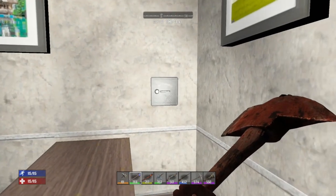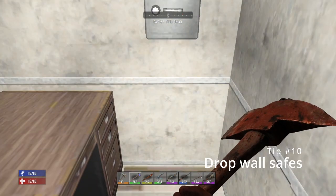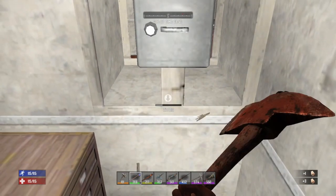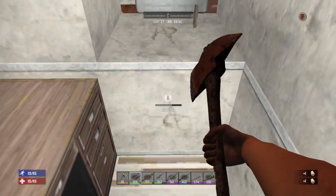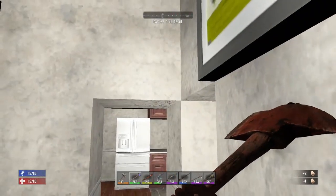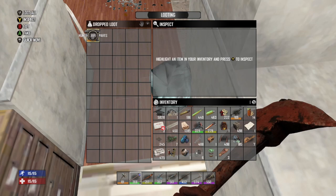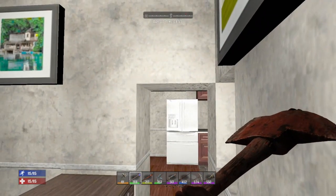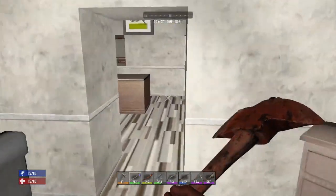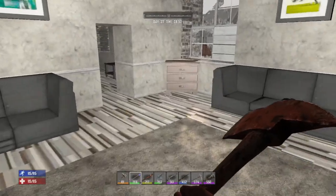My next tip: if you have a wall safe and don't have an easy way into it, you can actually drop the safe. Hack out the block the safe is sitting in, and sometimes you've got to hack out a couple blocks around it too. Once it drops, it creates a loot bag you can then access. Just keep in mind that once you do this, it will not respawn — so if you're relying on a 30-day loot respawn, this won't come back.